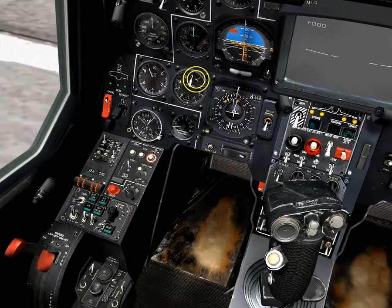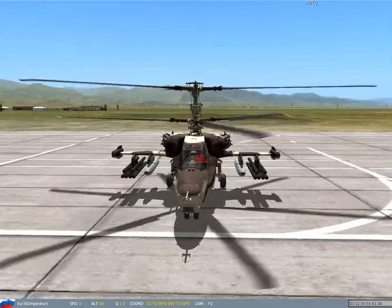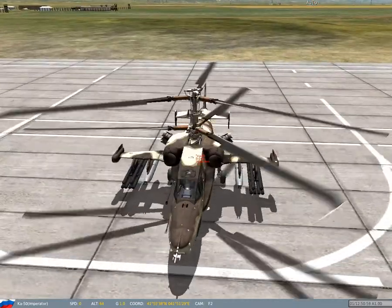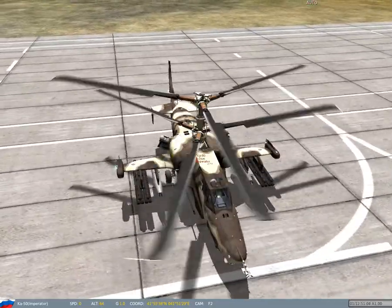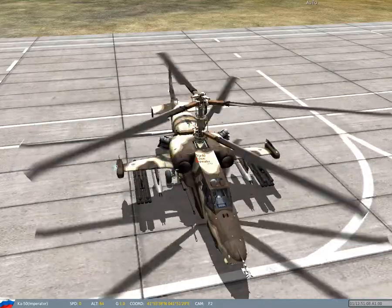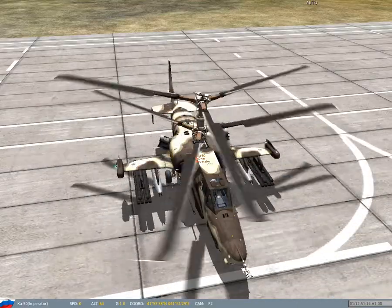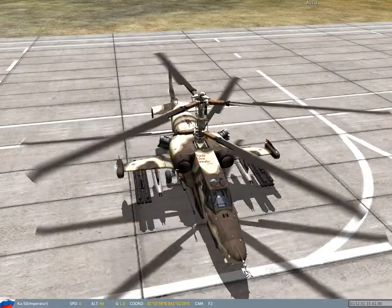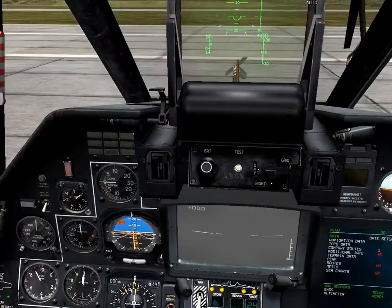I actually have a gun pod on here — let me check: I've got two gun pods and the Vikhr missiles of course. The KA-50 can't take too much in the way of armament. Usually it takes Vikhr missiles, which are the big black ones on the outside, and either gun pods or rocket pods. It can also take a cluster bomb dispenser, but being a helicopter that wouldn't be overly useful as it works best at very low altitudes.